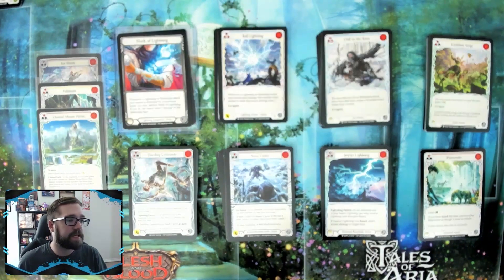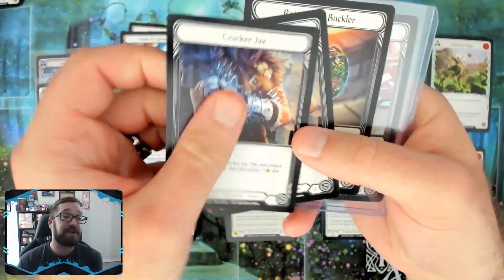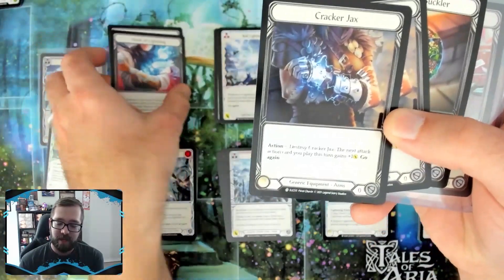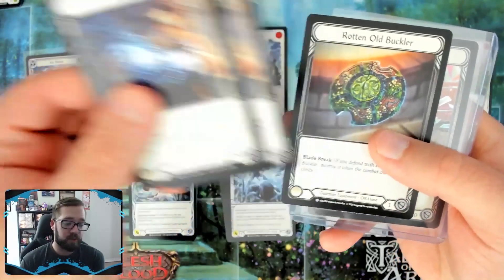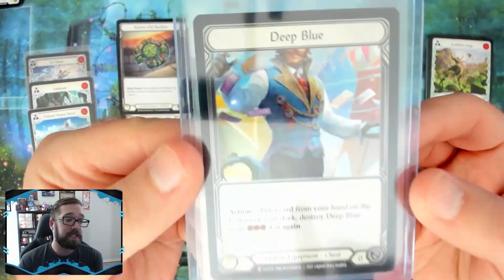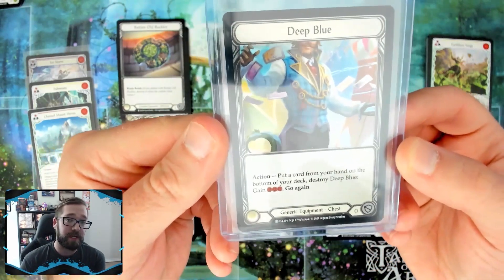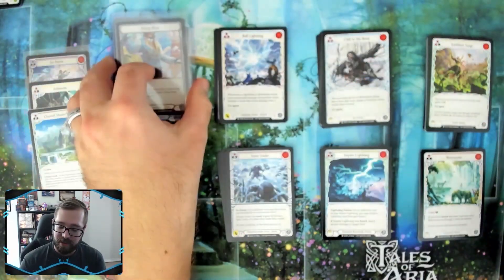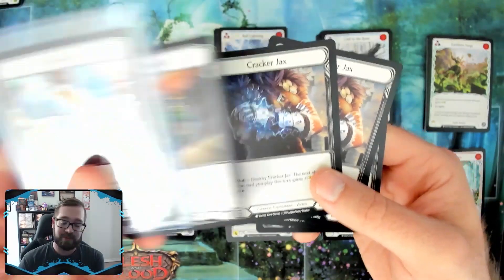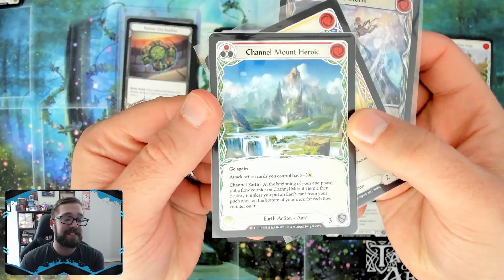First, let's look at equipment. We have Mark of Lightning — fantastic — and we actually have two of them, though you can only run one. Cracker Jacks goes into just about everything unless you play Mark of Lightning, so there's an unfortunate overlap. We've got a lot of arm equipment. If we're playing something that's not lightning, we'll obviously go Cracker Jacks. Rotten Old Buckler is good if you plan to play Oldum. And we got a cold foil Deep Blue — probably the best possible chest equipment scenario since you can run it in everything.